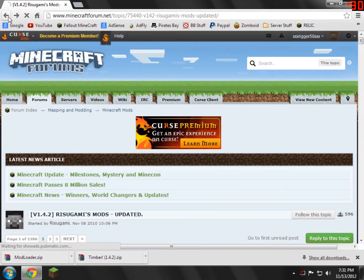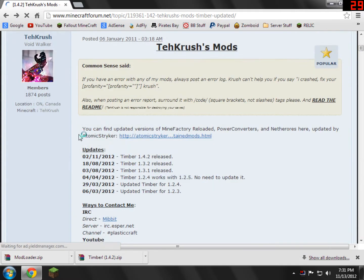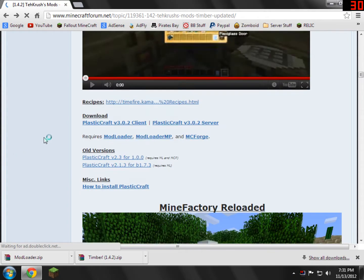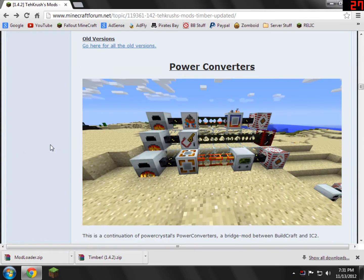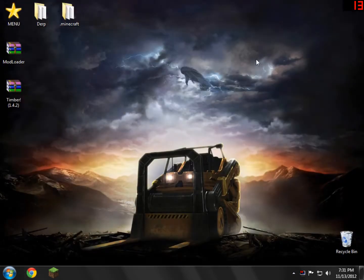So just go back to the Timber mod forum. Now we actually have everything. If you need anything else to reference, use this forum to help you out. I'm going to close it. What we have now is two files that we need: Mod Loader and the Timber mod 1.4.2, or whatever version you have.